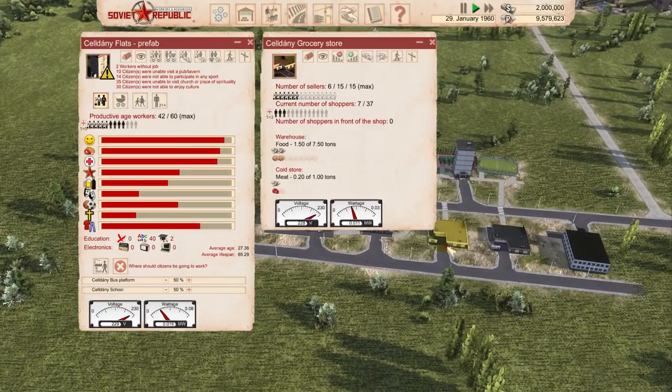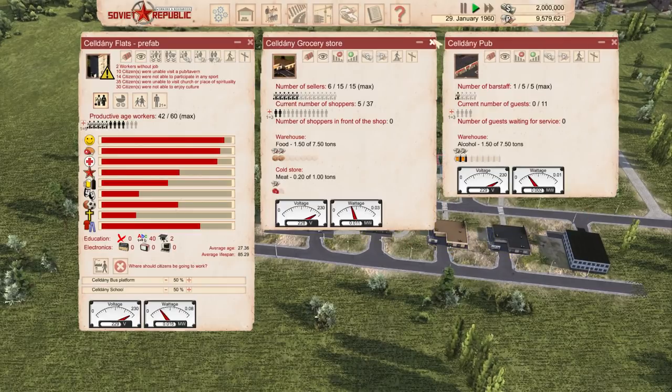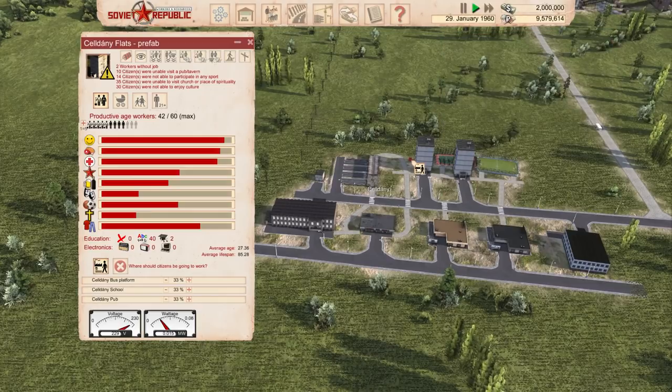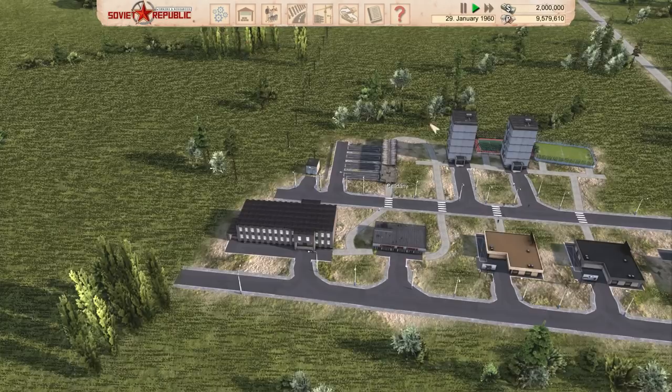Some citizens are unable to visit a pub or tavern. The pub, right in the center, has one member of bar staff. I think we need to get more members of bar staff, so let's add it as a building that citizens should go to. That means workers should migrate to this area, which is exactly what we want to see.